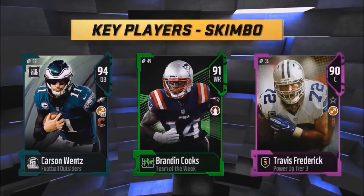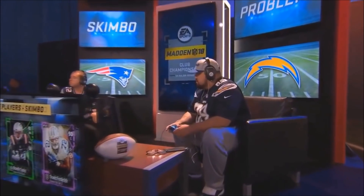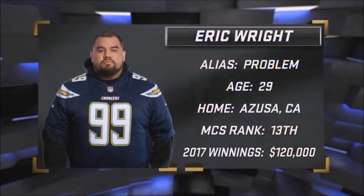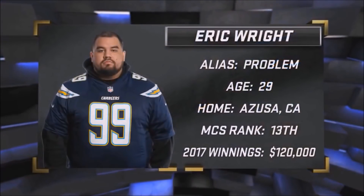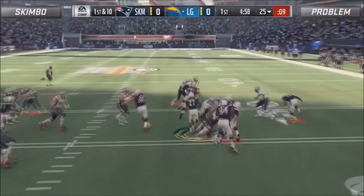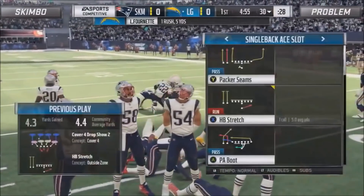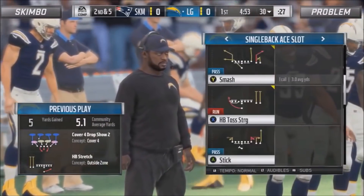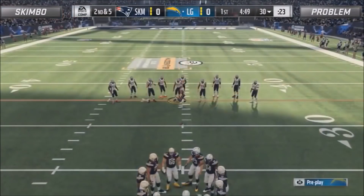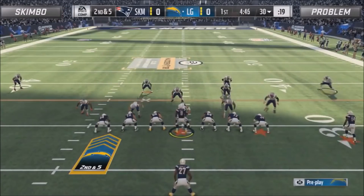I'm not anywhere on the level of these guys, but I can help diagnose and break it down for you guys and show you what makes these players so great. If you can implement some of these things into your game, it can help you get better as well. Problem has the ball first on offense. His offense is based around running the ball — he's been a runner his entire Madden career. He builds his offense around the stretch and runs it a lot, even in situations where you might consider it a passing down.